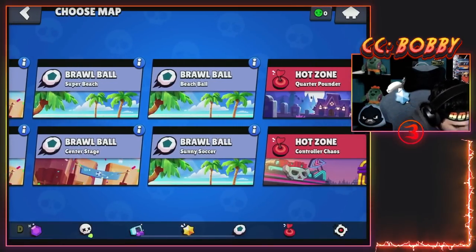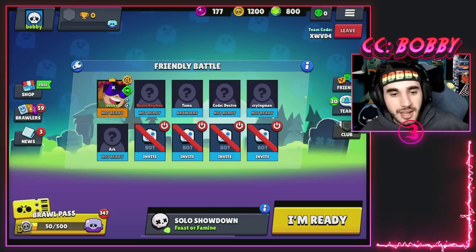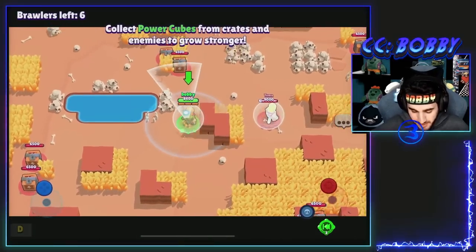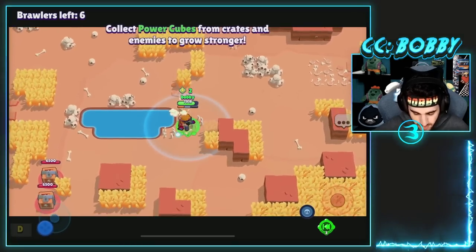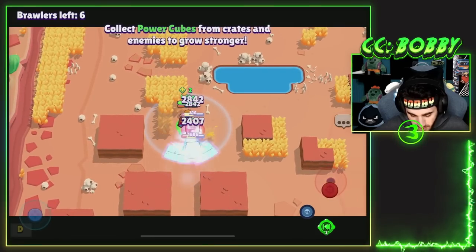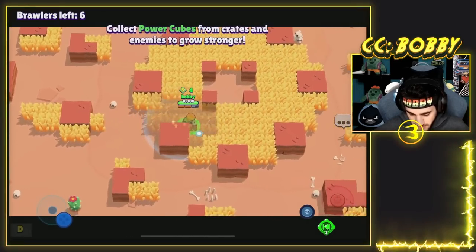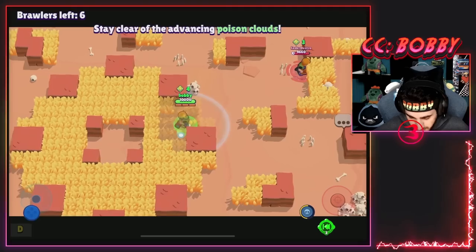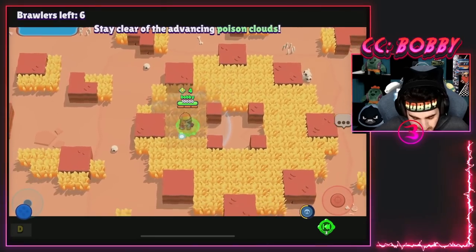We're going into one final match - a Showdown on Feast or Famine, six Buster versus Buster to see who the real best Buster in the world is. I'm playing this smart - going for the power cubes on the outside, playing it safe. There's two over here so I did play it smart - getting the outside ones while a couple people fight in mid. I'm finding whoever's in here - it's Destro with three power cubes. I've got the most power cubes. Toma's only got one so I'm definitely going for Toma. Crying at seven - staying away from Crying.